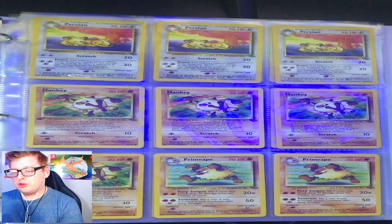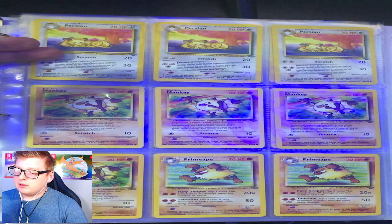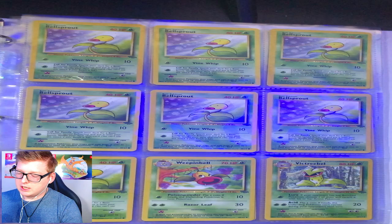You got your Meowths, your Persians. That Venomoth actually has a little bit of edging. Your Persian, then you got your Mankeys, your Primeapes.